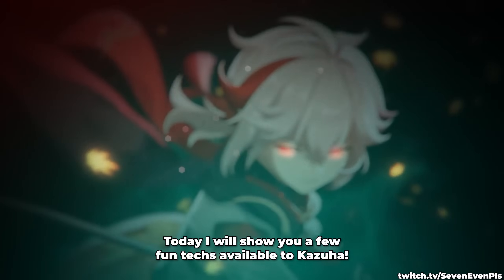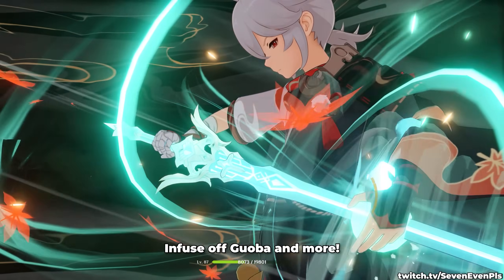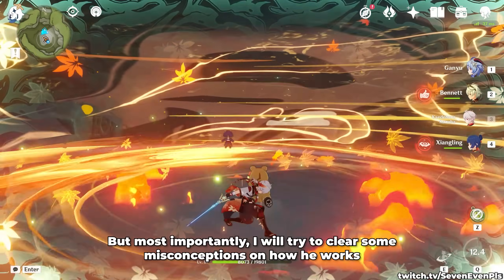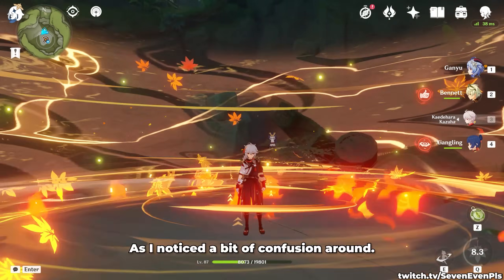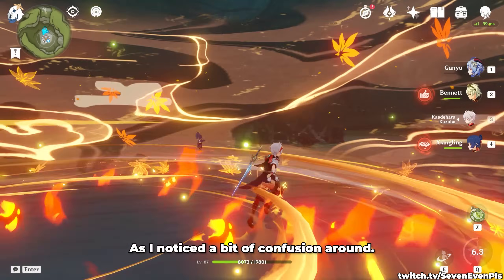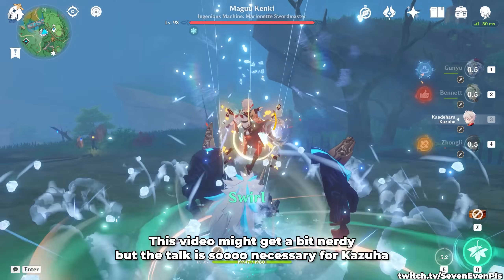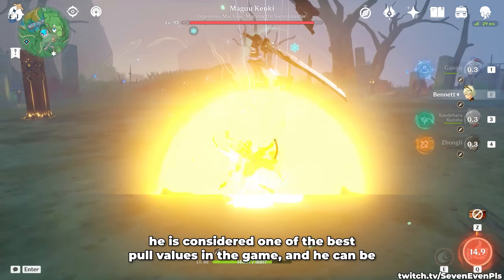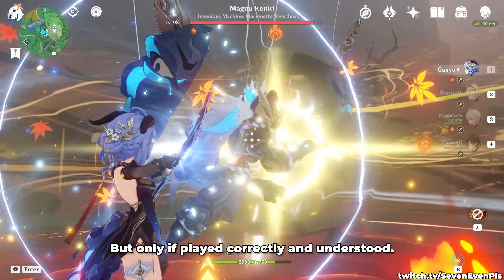Today, I will show you a few fun techs available to Kazuha, like how to skip his plunge animation, infuse off Guoba, and more. But most importantly, I will try to clear some misconceptions on how he works, as I noticed a bit of confusion around. This video might get a bit nerdy, but the talk is so necessary for Kazuha. He is considered one of the best pool values in the game, and he can be, but only if played correctly and understood.